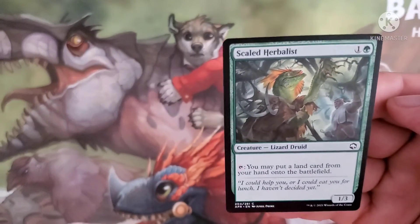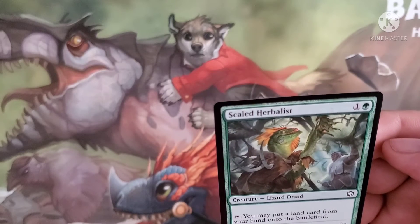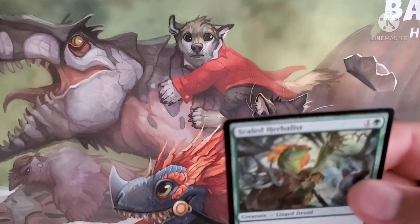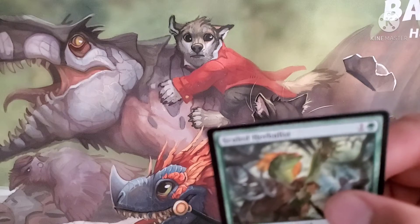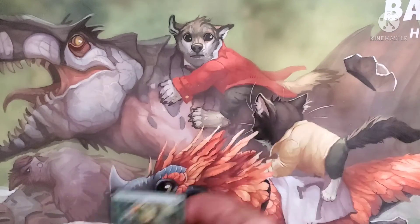And then we have the Scale Herbalist, costs one and a green for a lizard druid. You may play a land card from your hand onto the battlefield when you tap it. Its power and toughness is 1/3.